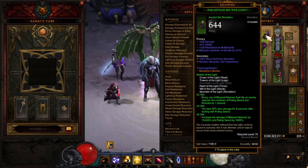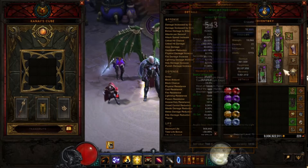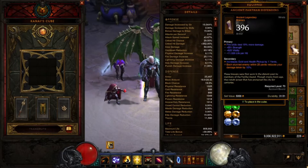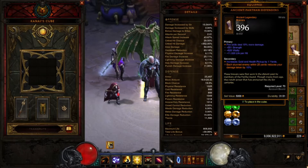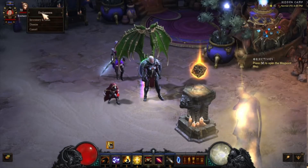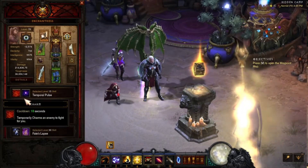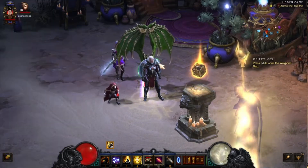I have cooldown on my shoulders, gloves, and shield. For the wrist, I put on a piece where each stunned enemy within 25 yards reduces your damage taken by 10%, because my follower stuns them.